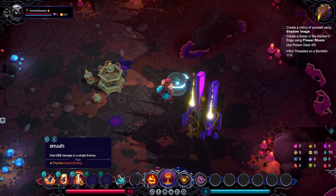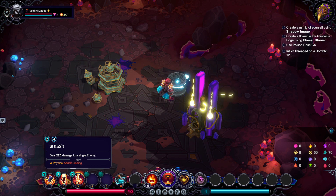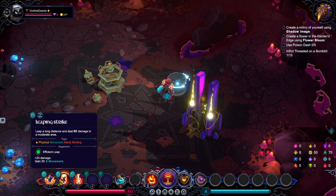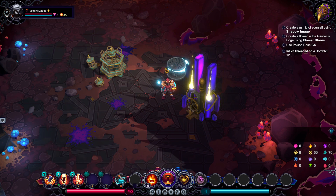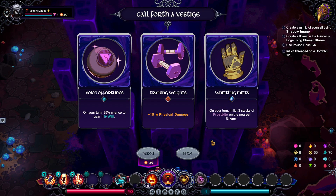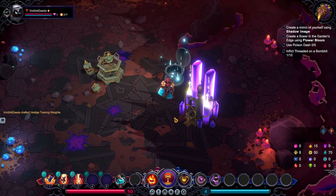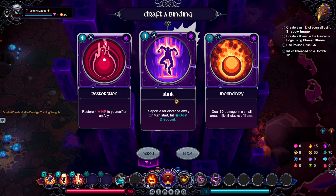Different bindings have different energy costs. For example, our Bonk and Leaping Strike only have an energy cost of one, but our Smash — which is our biggest hit — has a cost of two. We can keep track of this with the little blue gauge. The Training Wraiths could be nice since a lot of our stuff is currently physical. Here we can draft bindings, which basically allows us to get stuff that can help us out.